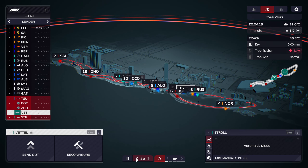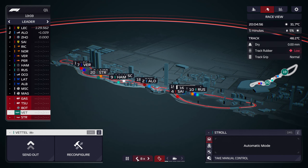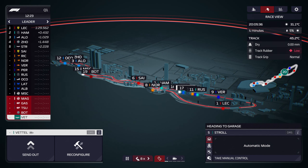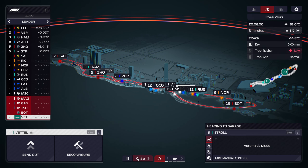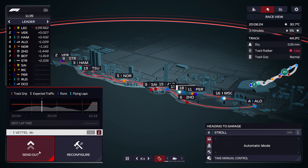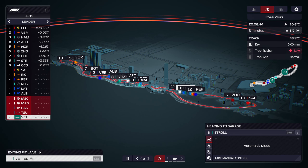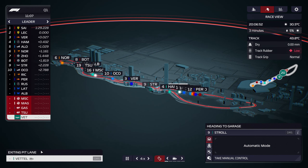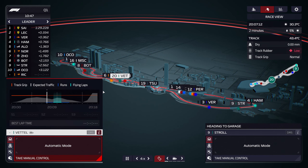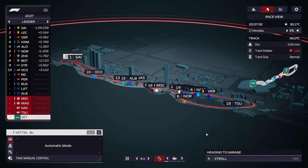Stroll has started his flying lap. It's the slowest of everybody, but you know what, can you do. Let's send out Vettel when there's a bit of an open track here. I think now is good, especially if we manage to slow down. Sainz is flying — that may be okay. Stroll's coming back into the garage.